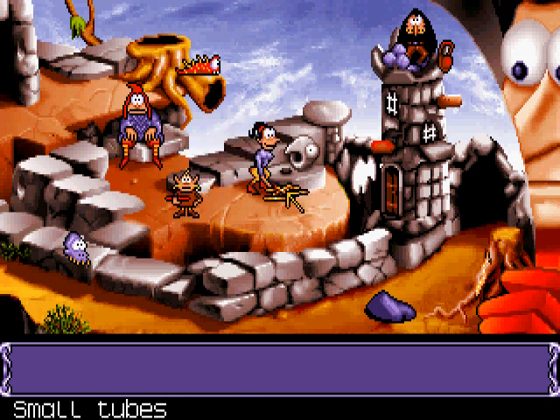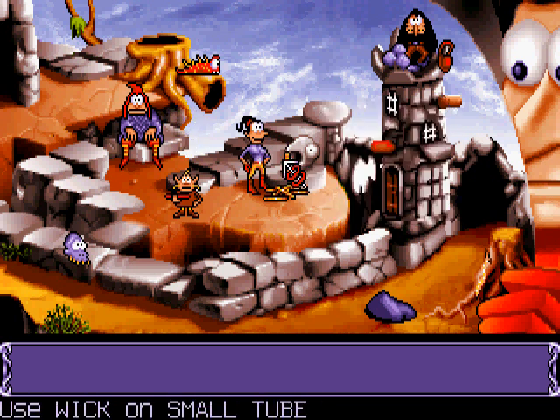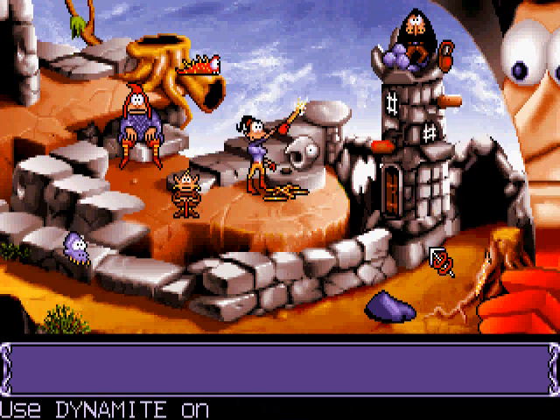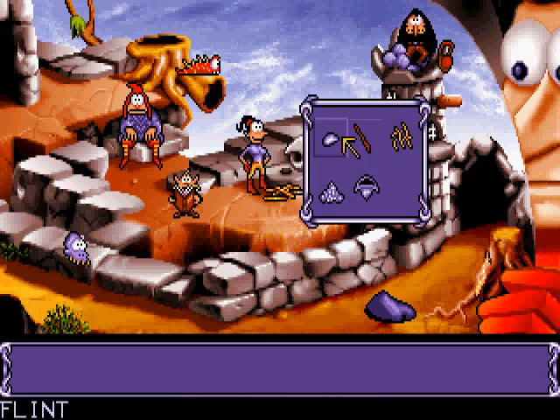What we do is pick up a small tube, put it there. The powder we put in there, then we stick a wick on the dynamite, and then we use the bird lime on it. Now it's sticky dynamite. Flint on stone head, and dynamite on wall. Oops — I don't think that plan worked very well.